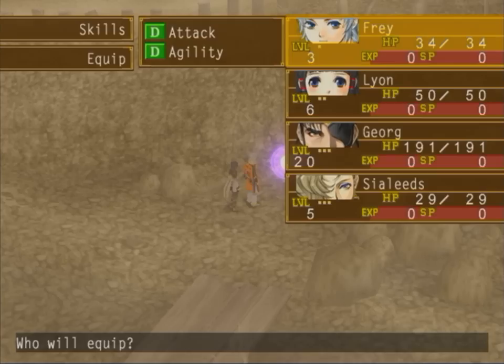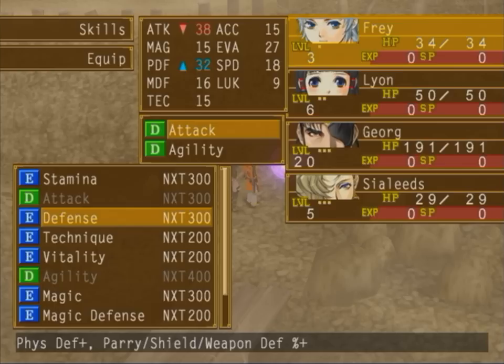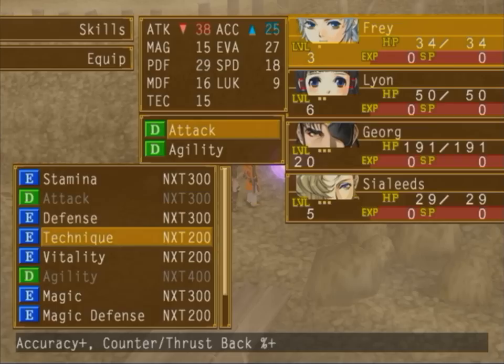You can equip two of them at a time — with one exception, but that is not for a very long time. So basically, you've got Attack and Agility on Frey here. These skills each do something different. Stamina increases your max HP. Attack increases your attack power. Defense does multiple things — it increases your physical defense, but it also increases the chance that you'll be able to parry or shield yourself, basically weapon defense. So block and attack really increases the chances that you'll actually do that and won't take any damage.